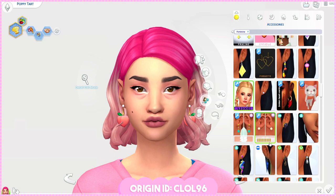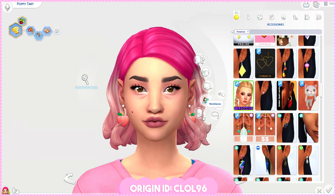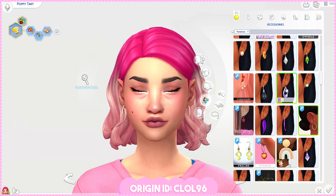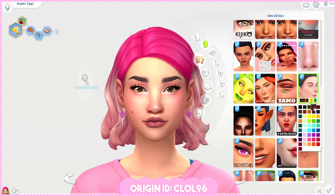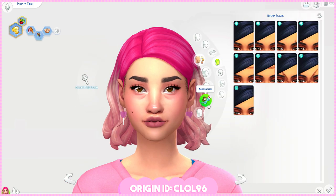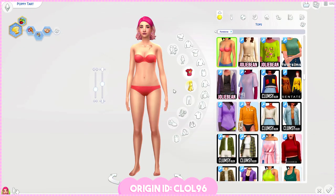Her eyes are chocolate brown. By the way, I'm going to be linking all the CC in the video description — if not there, it's going to be in a Google document file and you'll have a link to it instead. I gave her some lollipop earrings for her everyday look, and I also ended up giving her some faint freckles because I felt like her face was missing some texture. It just felt so plain.